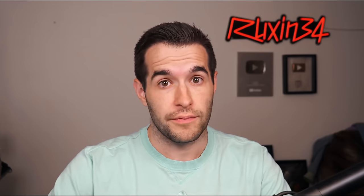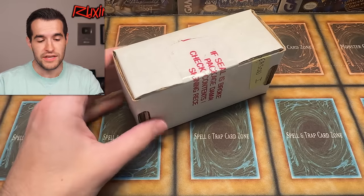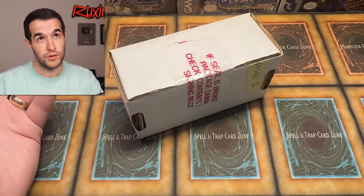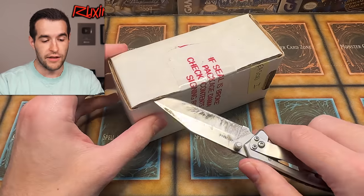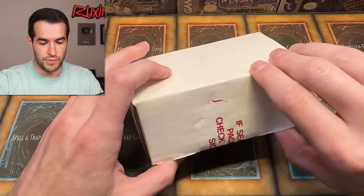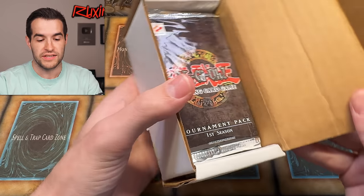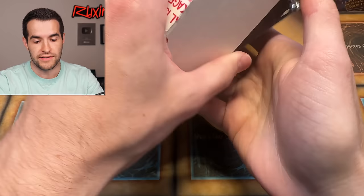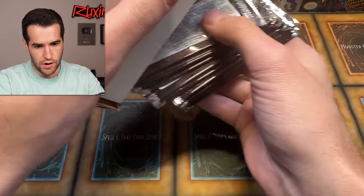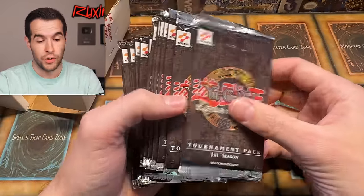This is a really rare item. Who knows — this could be the last time I ever open this. I didn't expect to be opening another box after the last time I did it. So let's just find out and make sure we got the TP1 packs. There are 20 packs inside — so let's open this thing up. There it is: Tournament Pack First Season. Three cards per pack, so only 60 total cards in here.